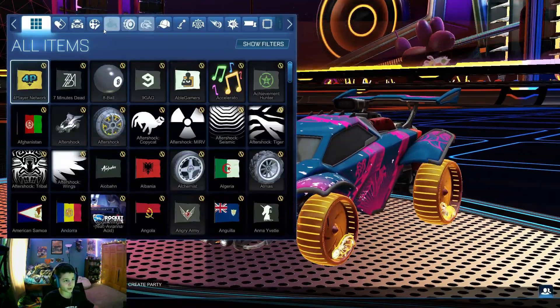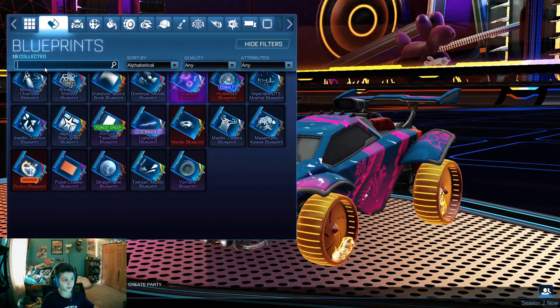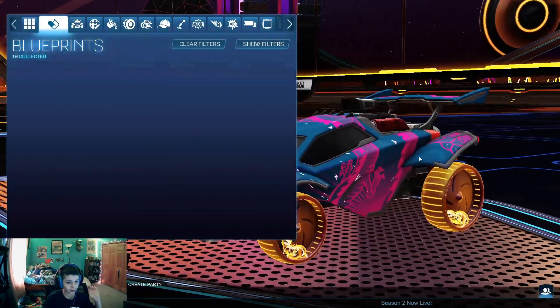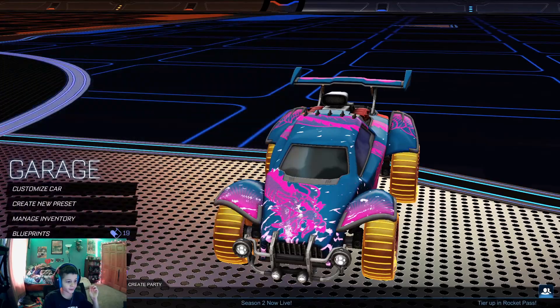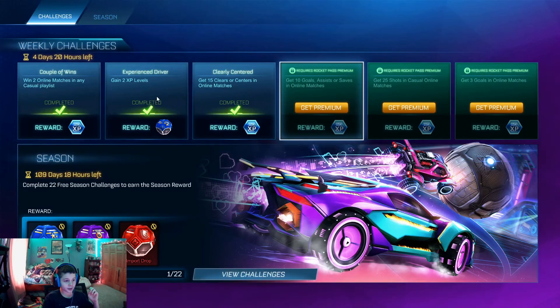Go to your Garage, then Manage Inventory, go into Blueprints, press Show Filters, and look up Fennec. If nothing pops up, you don't have it. But if it does pop up, you'll have the blueprint and you can go ahead and craft it for 500 credits.